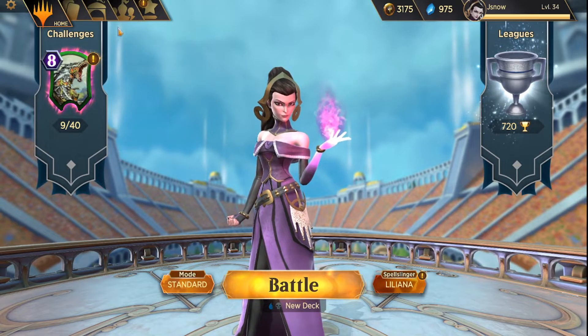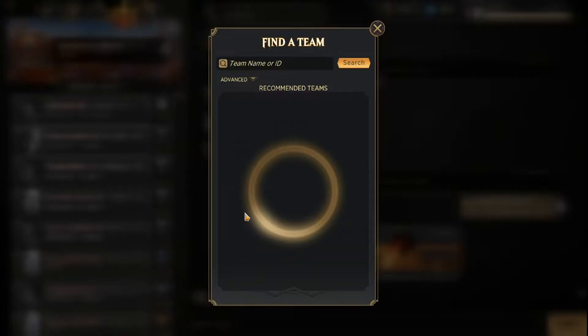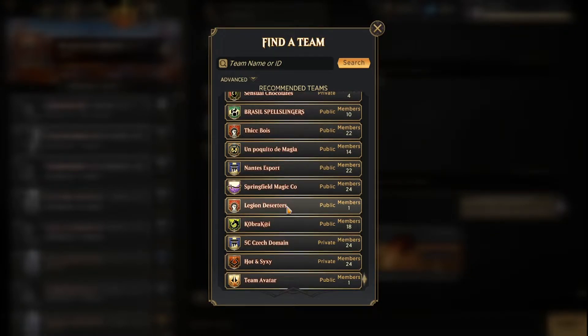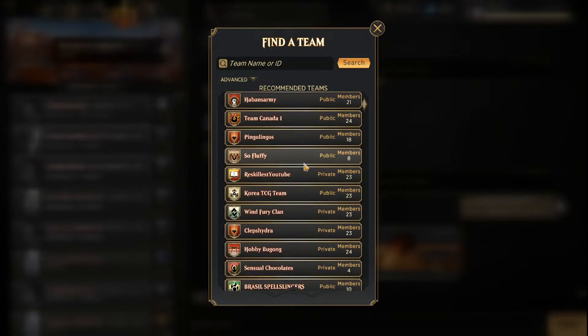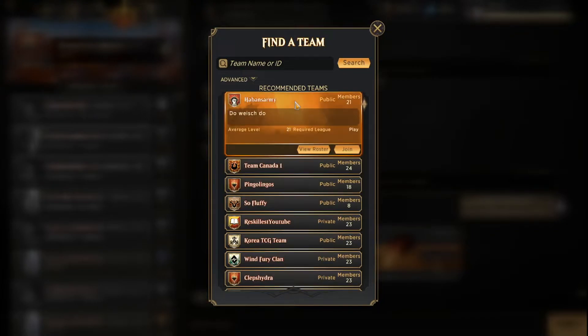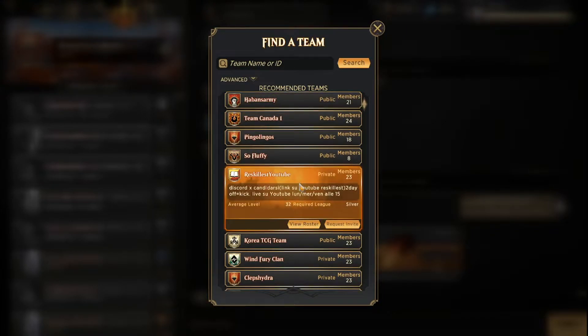Definitely grind up to Silver and then look for a team in the roster. Go to Search Teams and you can see all different types of teams with different members, public, private, etc. It'll tell you what the required league is. Avoid any team set to Play like the plague. Some also require Discords and they'll tell you ahead of time, so if you do use Discord it definitely helps out.